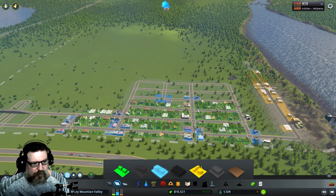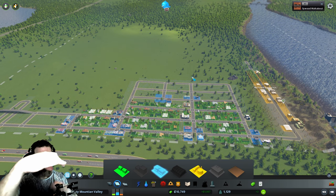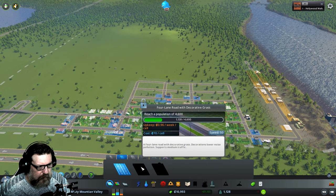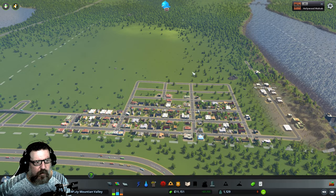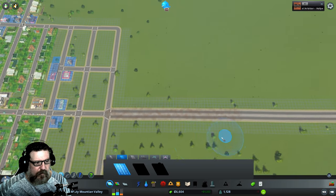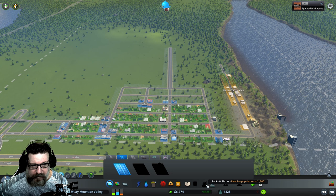My plan is to take this as a main street — actually expand the road, make it a broader road: two lanes one way, two lanes the other way with a nice grassy median in the middle. We need 4,600 people to unlock that road style — it's good for downtown. I'm going to place the road now as a placeholder to remind myself. We might put some parks in; we do unlock parks when we hit 1,300, which we're not too far away from.